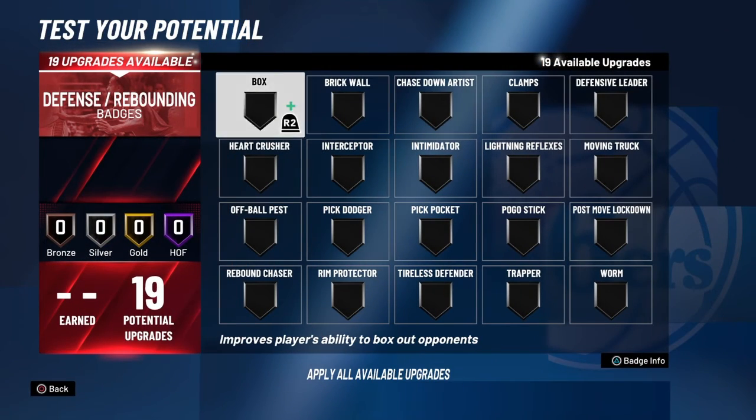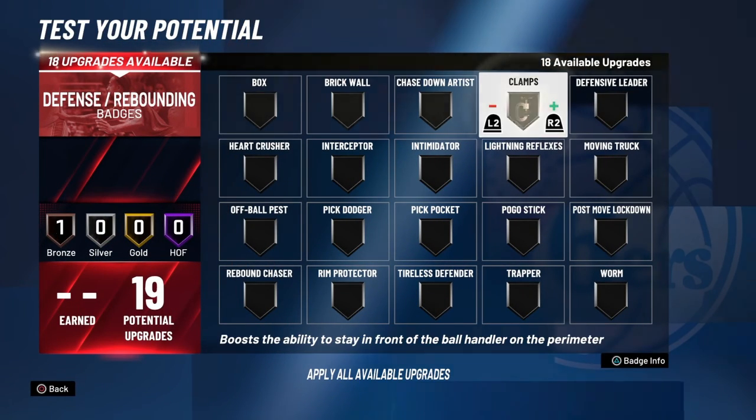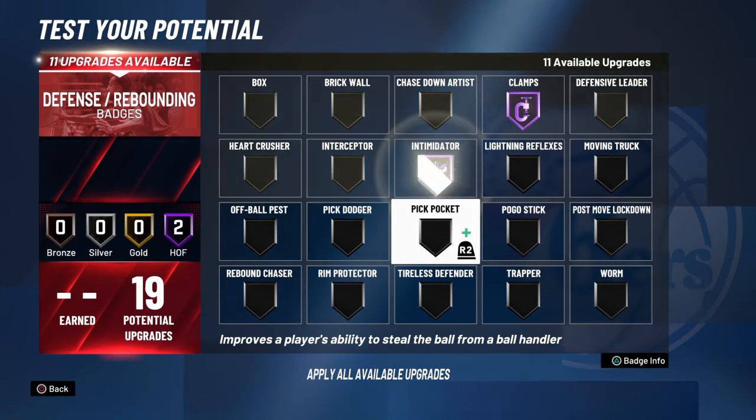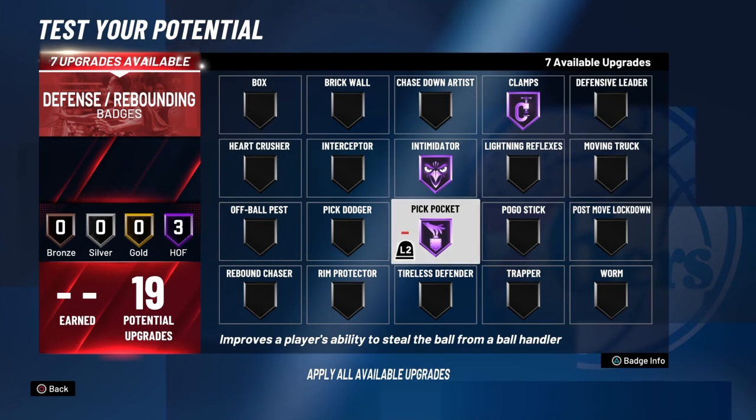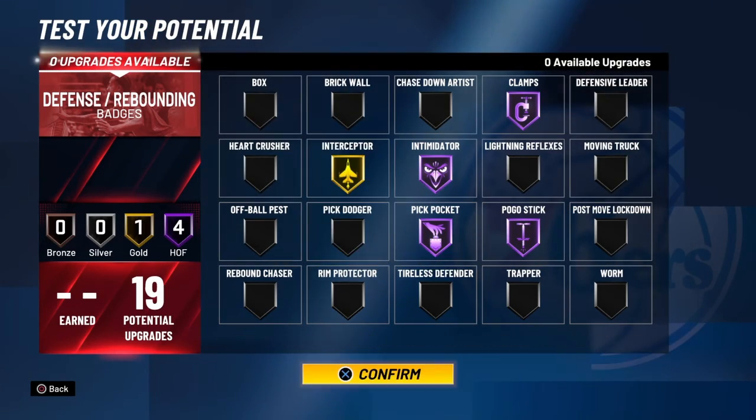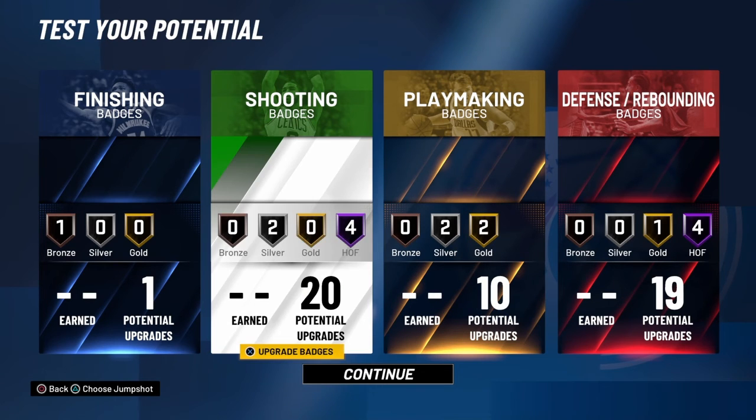With the defensive badges — this is really helpful. You're gonna go Hall of Fame clamps, Hall of Fame intimidator, Hall of Fame pick pocket — and being two-way, you're gonna get a lot of steals. Hall of Fame pogo stick and gold interceptor. Those will be the run-through of your badges.